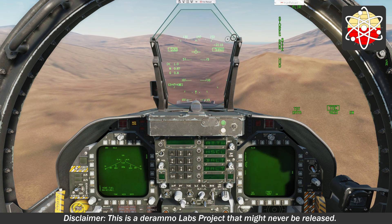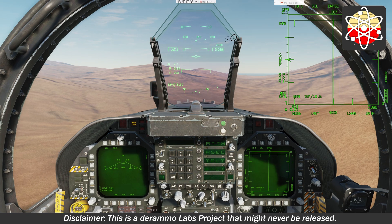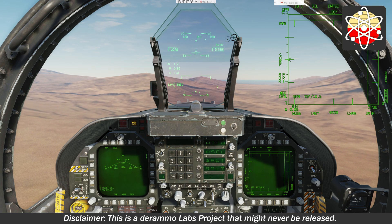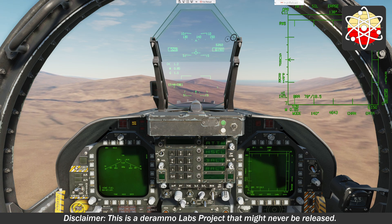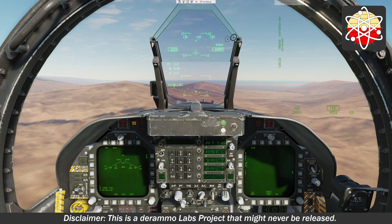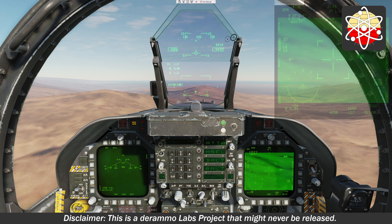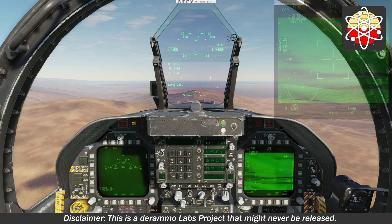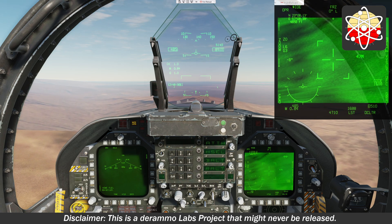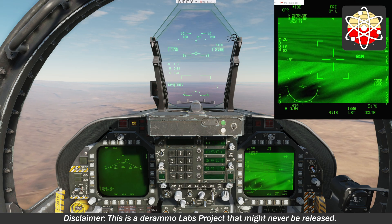Because I'm rendering it now instead of DCS rendering it, I can do whatever I want with it. I can do the thresholding we just showed, I can do overall brightness adjustments. I can make it transparent. You could have like a FLIR — let me just turn off the thresholding because it looks really weird. I can do a transparent FLIR overlay if I really wanted to, with different settings to keep some situational awareness going on. You can do whatever you want with it because now we're drawing it.